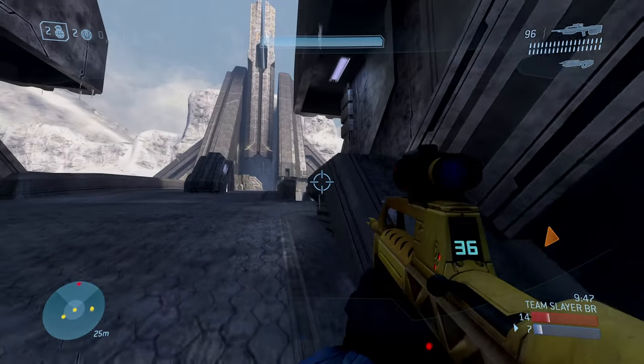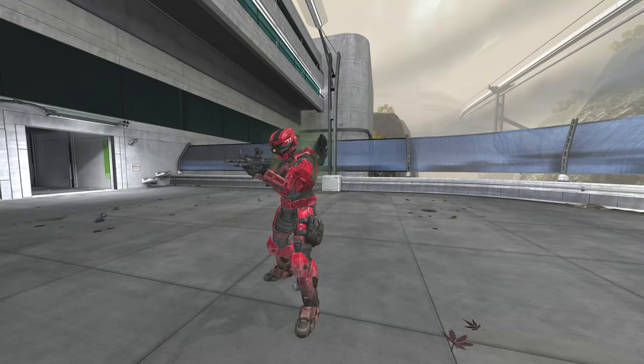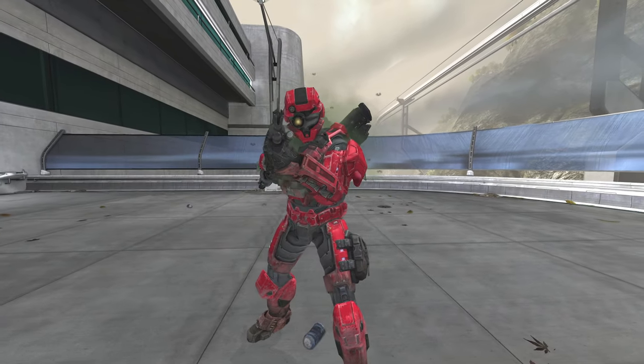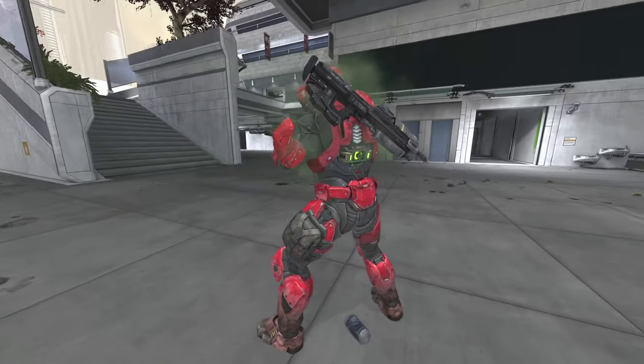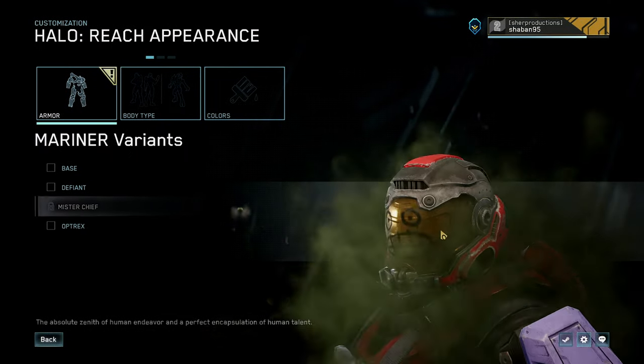They've also added new helmets for Halo Reach — they added the GRD helmet, which Bungie didn't include back when they were working on Halo Reach. So it's nice to see 343 giving us unreleased content that should have been there a long time ago. And here's another new armor — Mr. Chief.